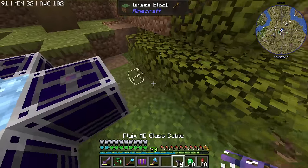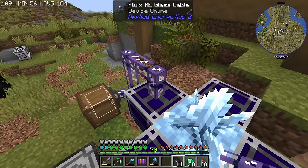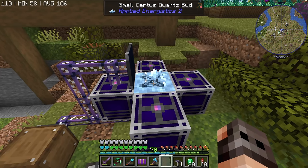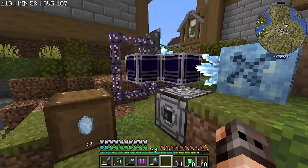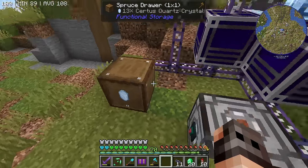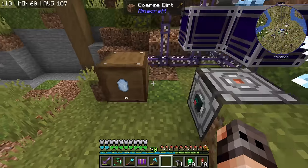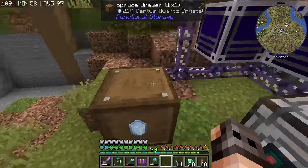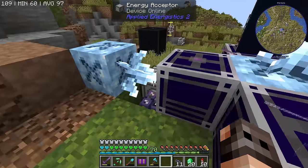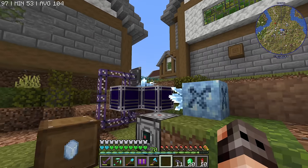Then we can have our annihilation plane somewhere up here - we're not gonna do it up here, this is just for demonstration. So as long as the Certus Quartz is not fully grown, the annihilation plane is not going to harvest it because it doesn't have any space to put it. There's no space for the dust, only for the crystal. We have 17. And it seems that in this version of Applied Energistics you can also fortune the annihilation plane so that you get more Certus. I don't really think it's going to be that important because it does grow super fast and you get 4 each time.